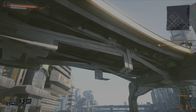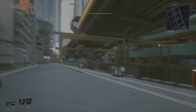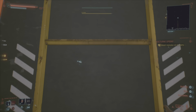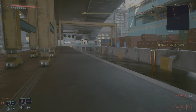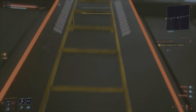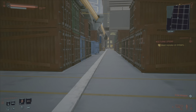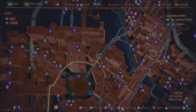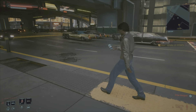For number 15, assuming that you went up this ladder, we're going to go this direction. Now from the container area we were just at, just make your way to the street. There's the area we were at, just come over here and just run this way.